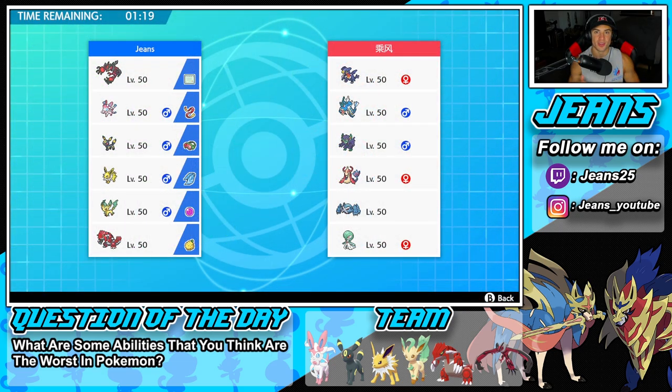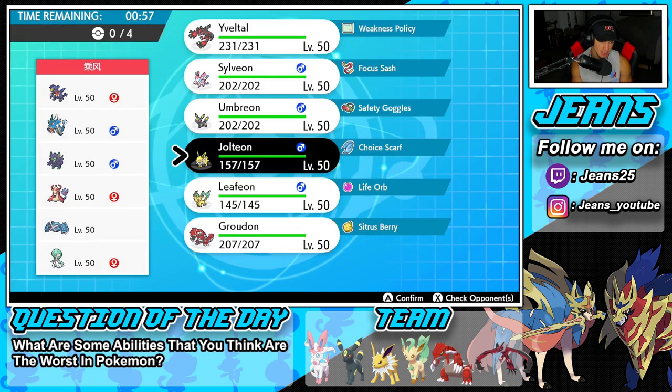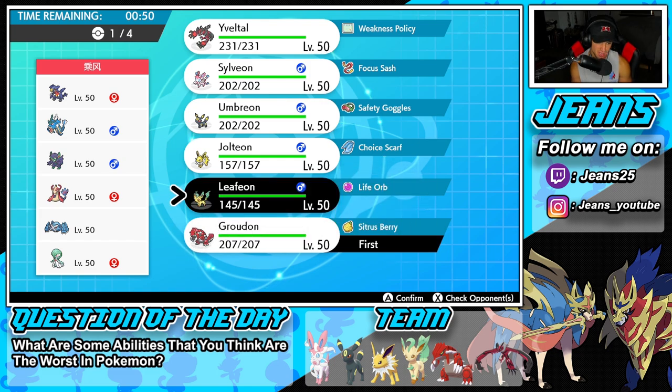Third and final battle coming at you guys. We're going up against a team with no restricted Pokemon — not one! He's got Garchomp, maybe Moxie or Intimidate Gyarados, support Grimmsnarl, Milotic, Metagross — a super strong Pokemon — and Gardevoir. Should I lead the weather team? I could lead Jolteon — it's looking pretty cool. I'm going to bring Leafeon and Dynamax it, Groudon in the back end.